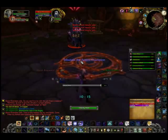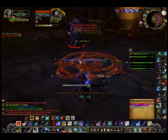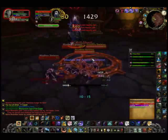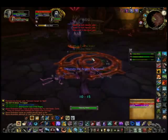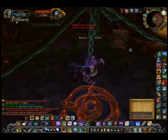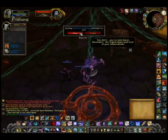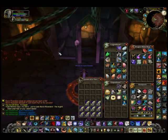Just fight him and take him out. He will summon skeletons once in a while, and if you don't kill the skeletons fast enough, he will absorb their life and heal himself. But there's nothing you can't handle. Take him down and loot his body. If you have the mount, you'll know because it's the only epic item that will drop — he will usually drop three blue or rare items.